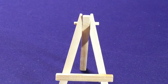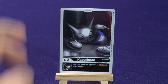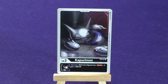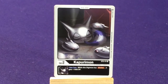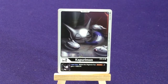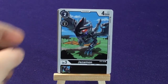Alright, and then most of these are going to have four copies of each — I'll let you know if there's a different amount. So we're going to get our Digi-Egg first, which have the white backs. And we have Capurimon. So Capurimon — when this Digimon has Blocker, it gains 1,000 DP. We get four copies of Jazamon, who's a bird dragon — I haven't seen this character before.